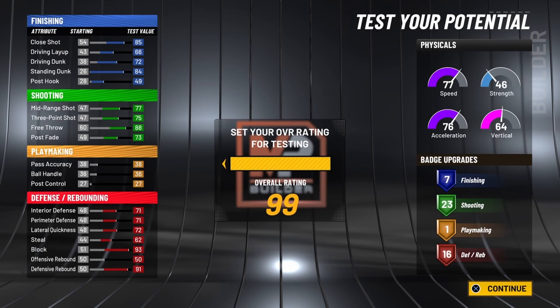Now on to your defensive stats at 99. Your interior defense will go up to a 75. Perimeter defense up to a 75. Your lateral quickness up to a 76. Your steal up to a 66. And your block will be all the way up at a 97. Your defensive rebound will be at a 95. So in this build you will be able to battle against the bigs for the boards and you will be an excellent shot blocker.